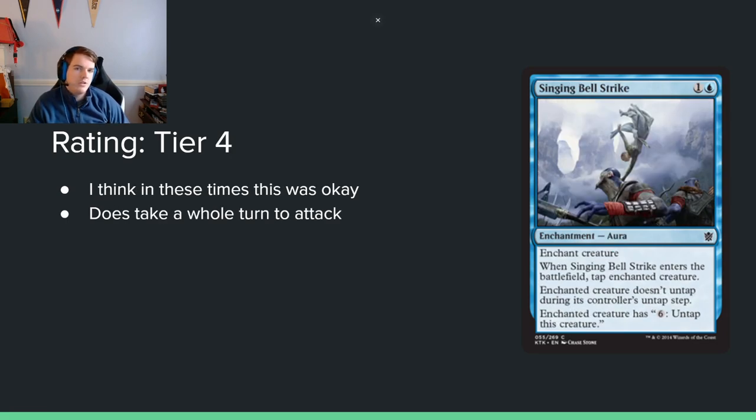Suspension Field — 1 and a blue for an enchantment. When it enters the battlefield, tap the enchanted creature; it doesn't untap during its controller's untap step. Enchanted creature has an ability: pay 6 to untap it. Allowing your opponent to untap their thing is really bad, but I don't think this is completely unplayable — it is a decent tempo move. You could play it on turn 4 or 5 alongside a morph creature. It's not ideal without good two-drops to pair it with, but I think it's kind of okay.